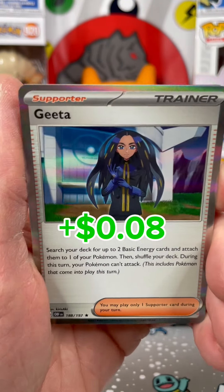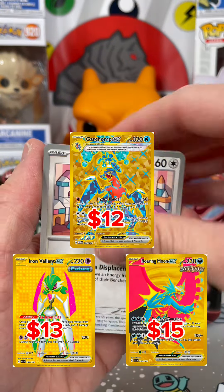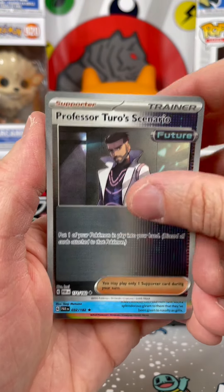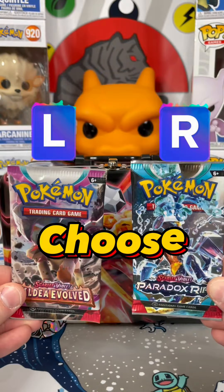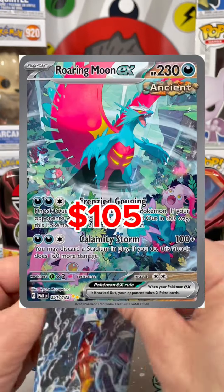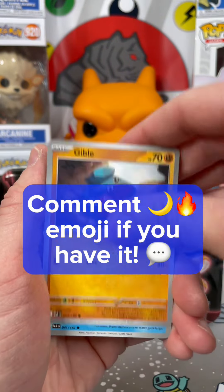Comment some fire emojis if you've got it. I've had decent luck with this set, let's see how we do here. Next up is Paradox Rift, which has been kinda tough for me, but this set is full of gold Pokémon so let's see if we can get one. We still have packs — let's do the next battle.